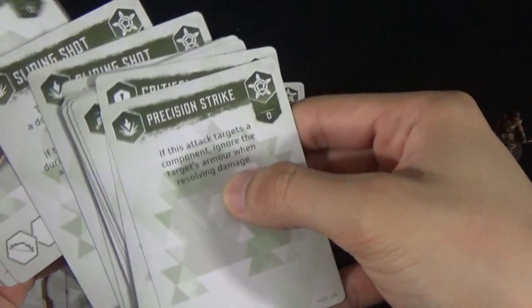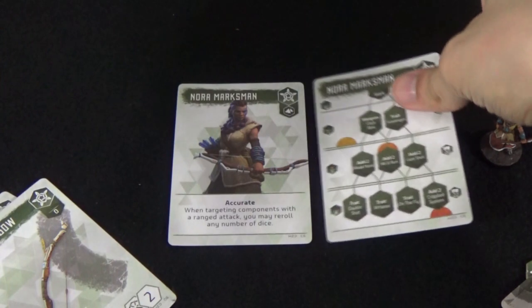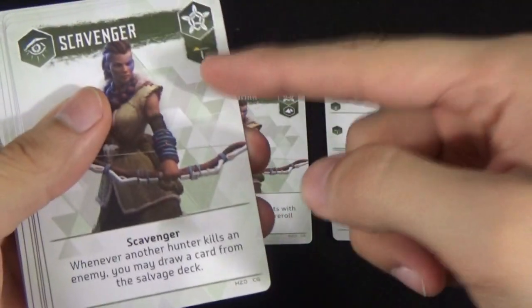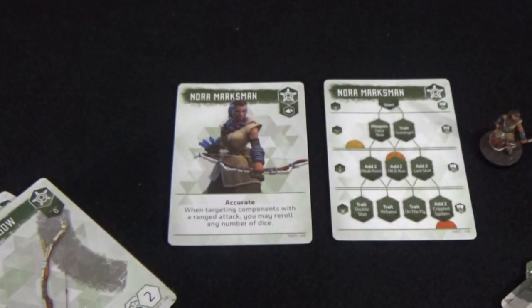You can grab all those and set those aside. There's also a skill tree card and upgrade cards which are denoted by a one, two, and three. Some of these are skill cards, others are talents, but we can take these and set them off to the side.